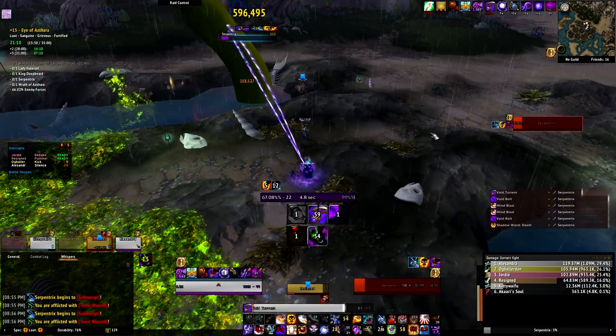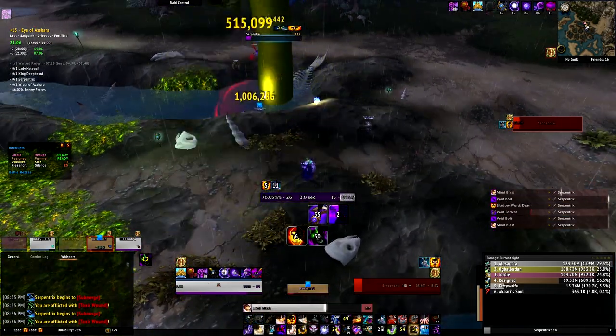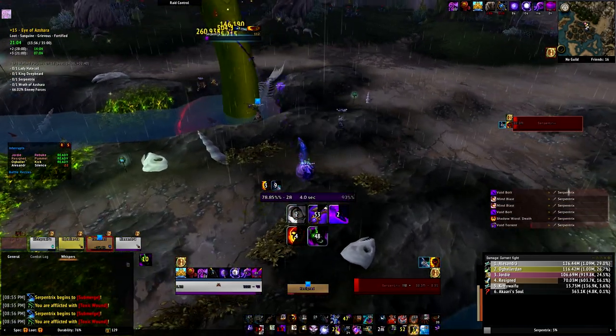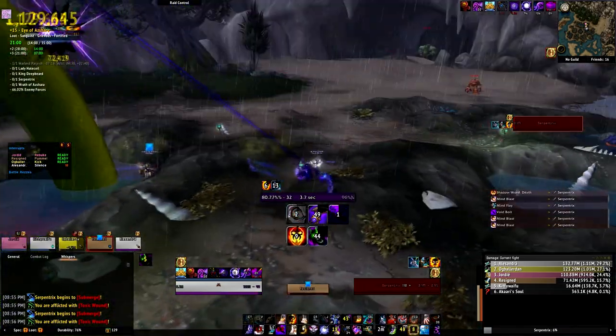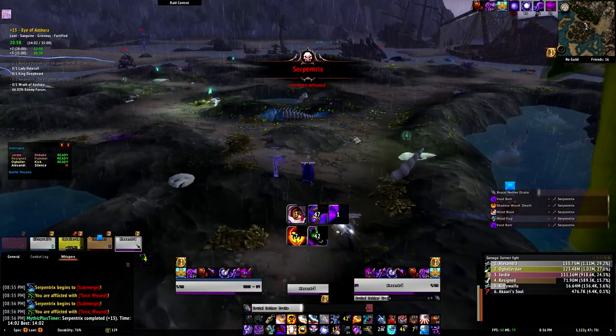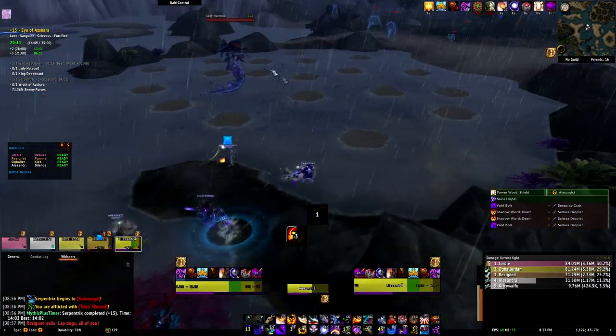This fight really isn't all that bad once you maximize your movement and dot up both of the adds. For the adds, I would always stun one first for the Sefu's proc, then silence the subsequent cast, and after that you don't really have any more interrupts so you just have to DPS them down.